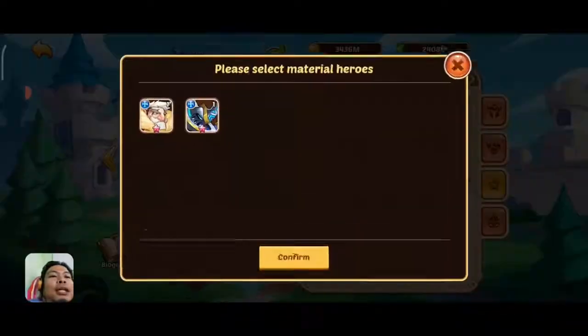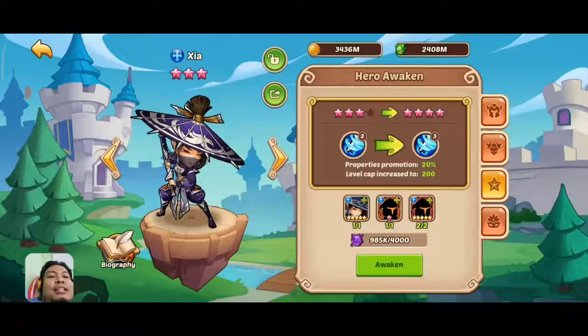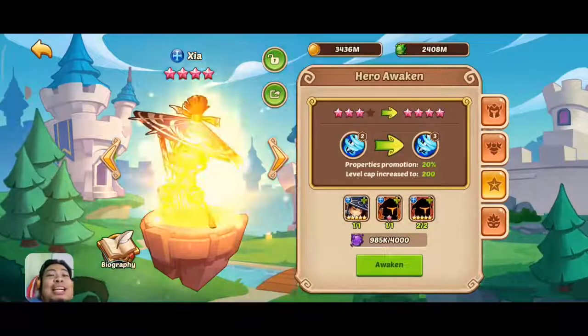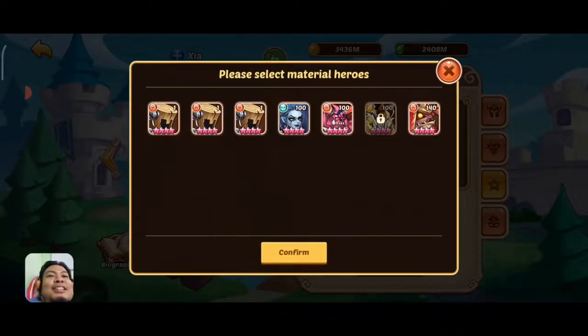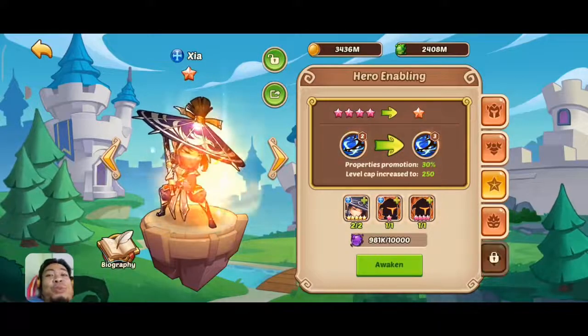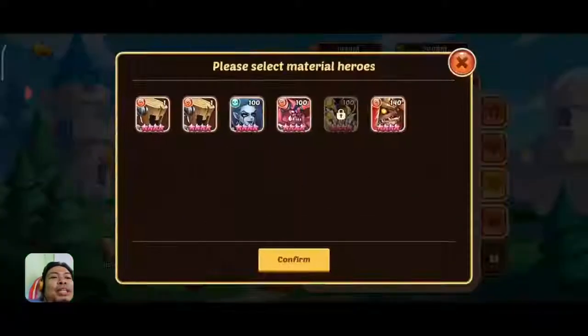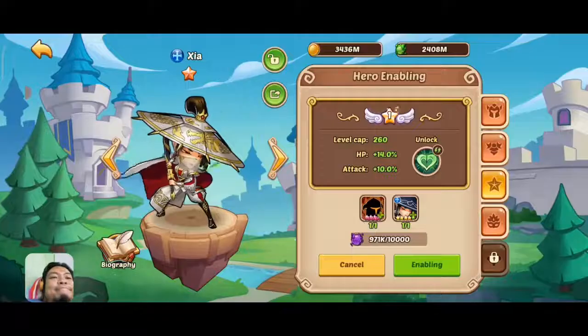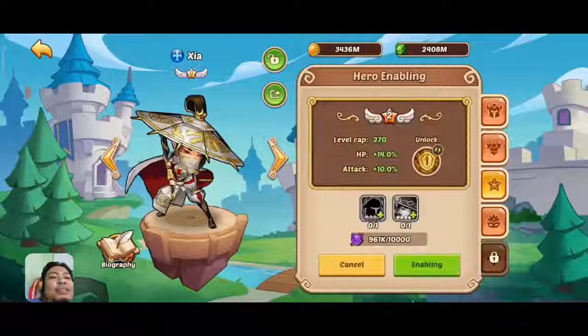Going back to Sia, we're going to build her. We need two copies — Sia at nine-star. So two copies, then a six-star, then a nine-star fodder, and we have our 10-star Sia. She is beautiful!